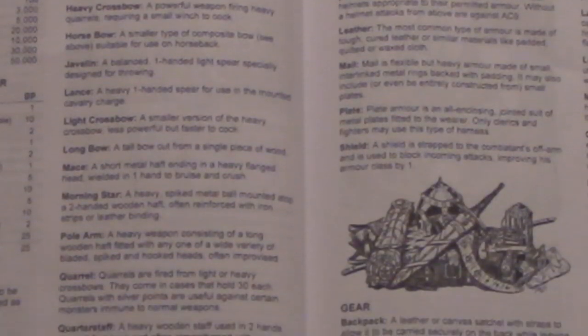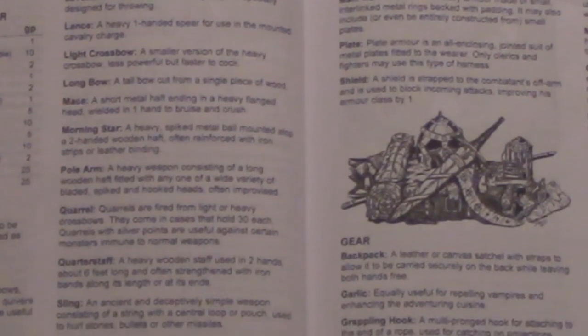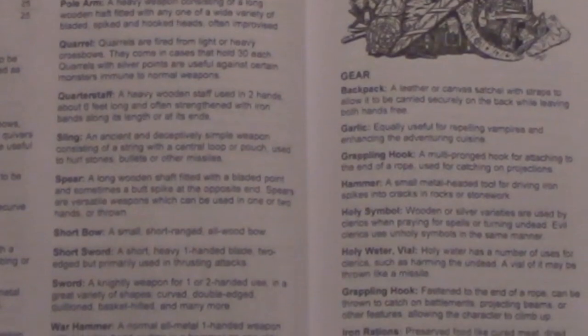There's some talk about adjusting class hit dice according to the base hit dice of the creature type that you choose if you do a non-human character, and then the standard starting coinage and equipment list. The equipment list is pretty simple because weapons are assumed to all do 1d6 damage, though there is a helpful description of a number of equipment items if you're not used to those things.